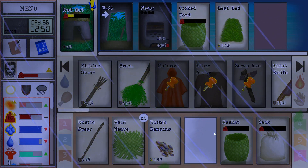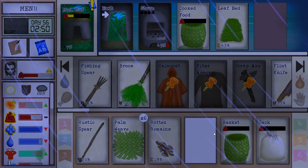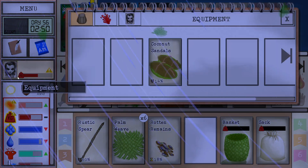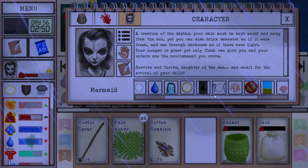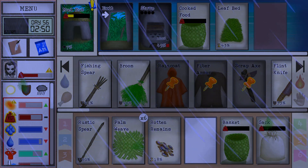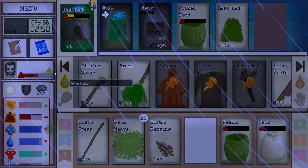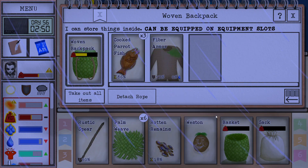Hello to the amazing people, Neomer here, welcome to another episode of Card Survival: Tropical Island. I'm playing the mermaid, the hardest pre-made character in the game, and it's day 56. If you want to watch the run from the start, you can find the playlist in the comments and description below.